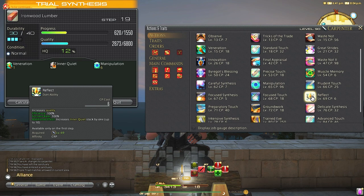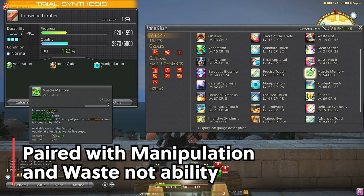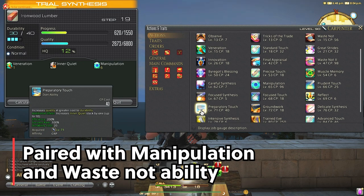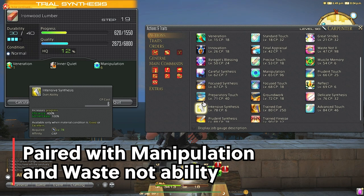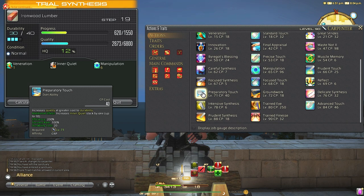Preparatory Touch increases quality and gives you an extra Inner Quiet stack, so instead of 1 you will get 2. It uses double the durability — 20 instead of 10. You might think that isn't worth it, but when paired with the right setup this ability is excellent and is one of my go-tos. Usually paired with Manipulation and Waste Not abilities, where it only costs 5 durability. It does cost a lot of CP though, so it's more used when you're doing crafts you know you can finish, not ones you're struggling on.